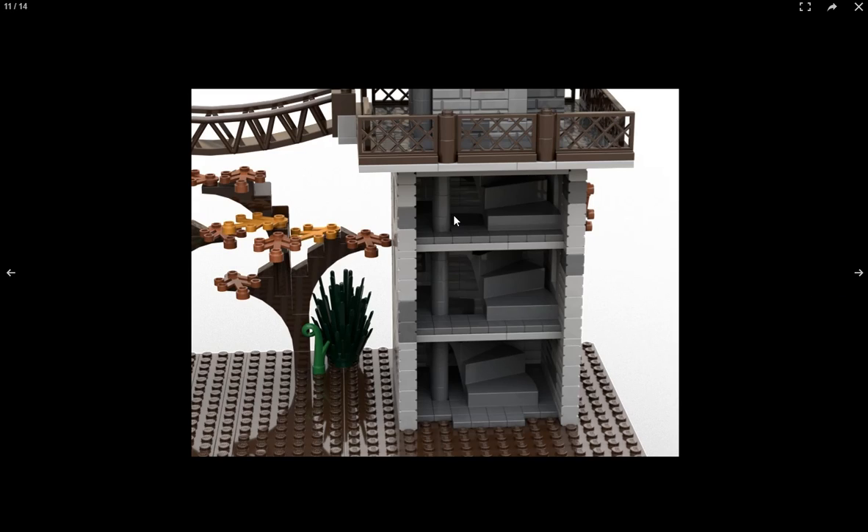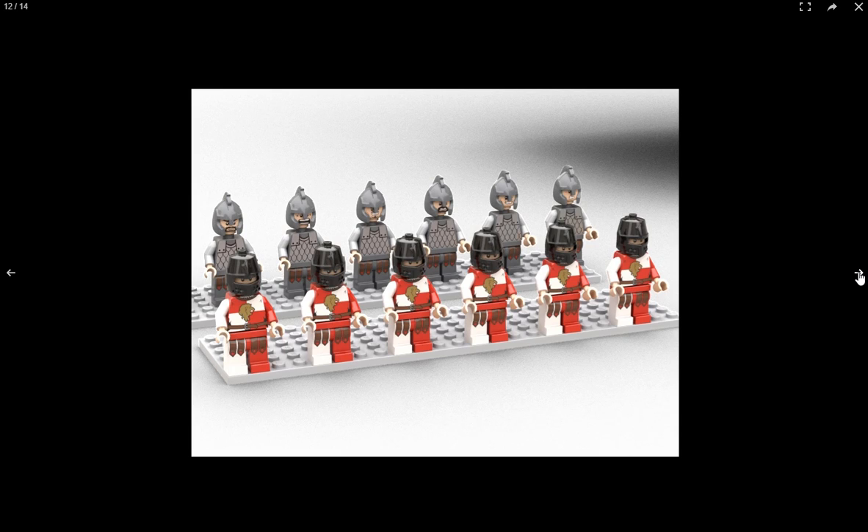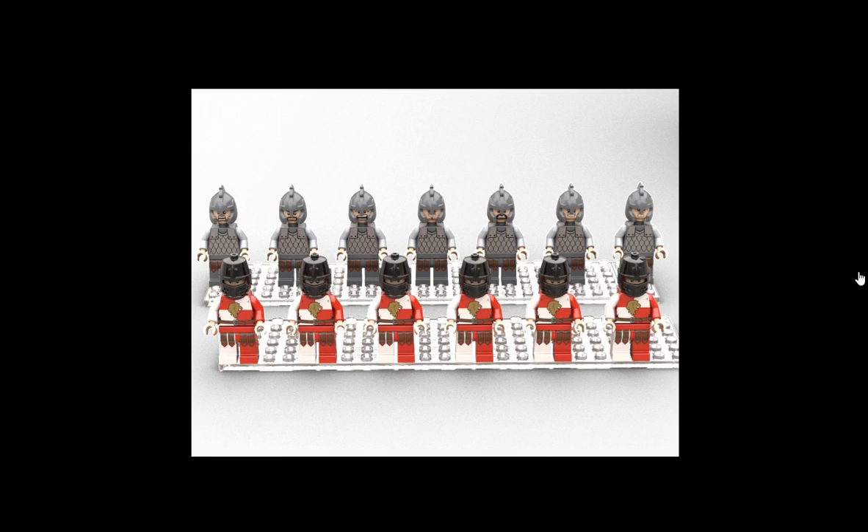Here's the front side with the first wall removed, so we can see the stairs going up and multiple floors throughout — I think that's pretty cool. Here are all your soldiers: seven of the gray guys and six of the red and white guys. I like that you can get a set and have a decent number of soldiers, because sometimes you get three guys and that's enough for a sitcom but not really for a battle.